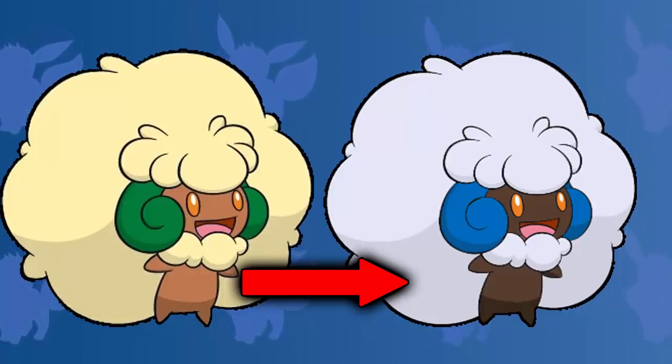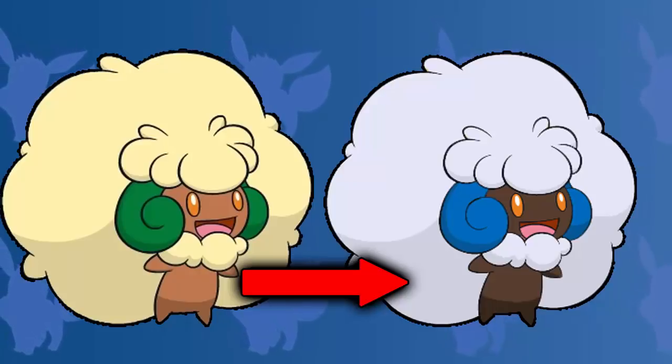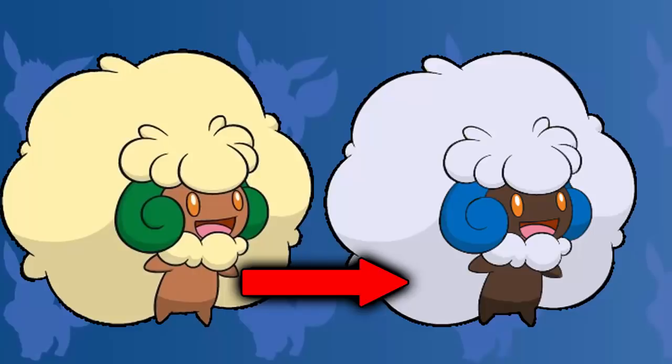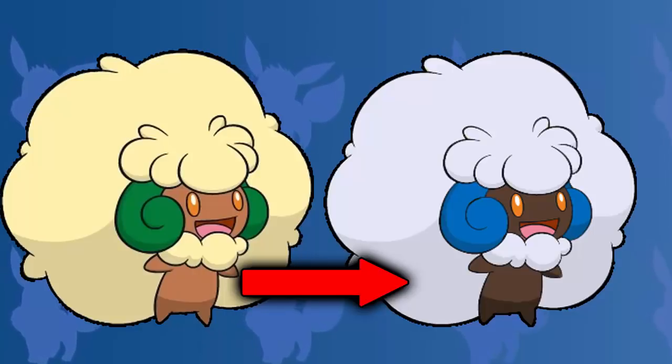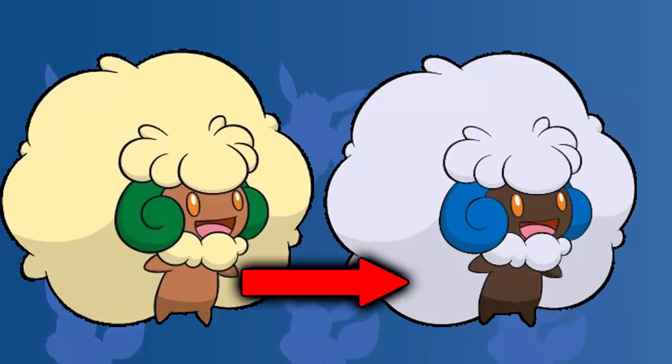The cotton of the Pokemon changes from like a nice little yellow to a crystal white, which I really like. The curly horns turn from green to blue, which I'm not the biggest fan of, but it still looks really nice and it does go really well with the eye color. And then the body goes from like a light brown to a dark brown. A lot of people might disagree with this, but I really do like it — I just love how all the colors kind of just go together.